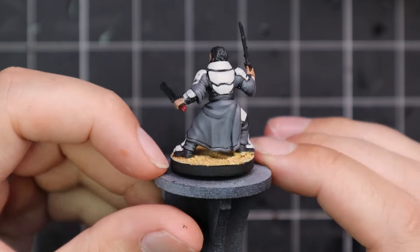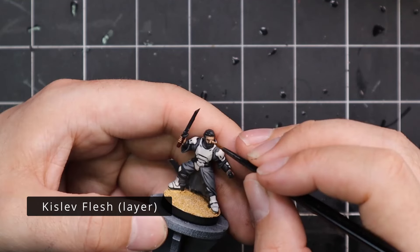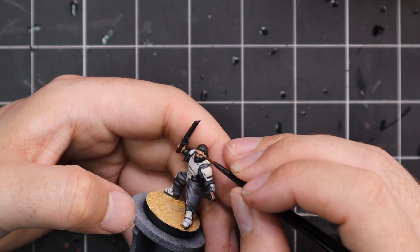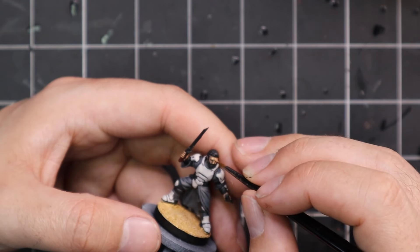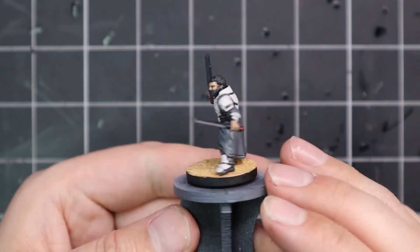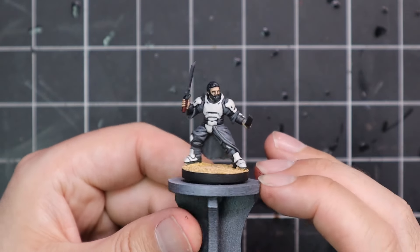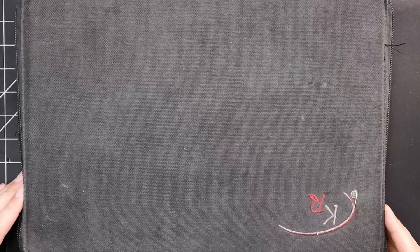I spend a little bit of time highlighting the face using Kislev Flesh for a few final highlights, and then I call that guy pretty much finished. These are easy enough miniatures to paint — only basically three primary colors: the armor color, the fabric color, some leather color, and then the usual skin and hair. You could paint a squad of these guys for a game in an evening and have some really nice characters. You can see that my collection of Anvil Industries miniatures is now growing — I do keep them all together in their own separate little case and I'll show you those in a moment.